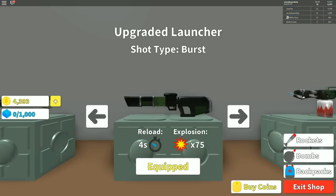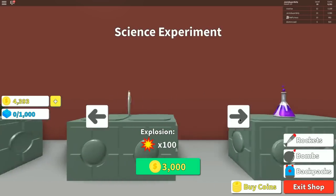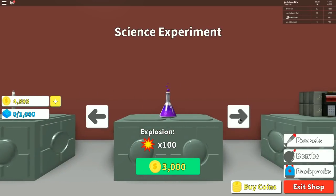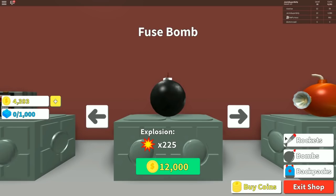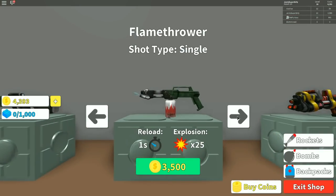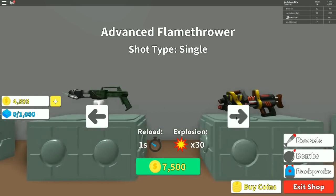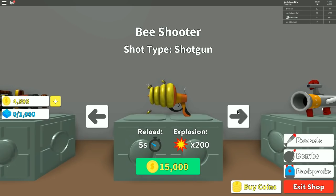I bought the travel pack. Now I'm thinking I should probably buy a new bomb. The flamethrower is 3,500 if you want to rock it. The science experiment — oh, that's so cool! You have to go with that or the flamethrower. There's also a fuse bomb but it's really expensive. Yeah, you're not quite rich enough. I don't have enough money. The advanced flamethrower — no. I want the bee shooter.